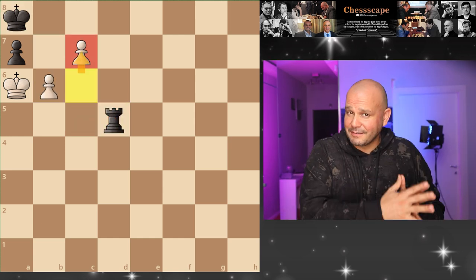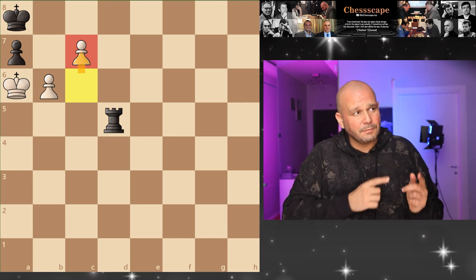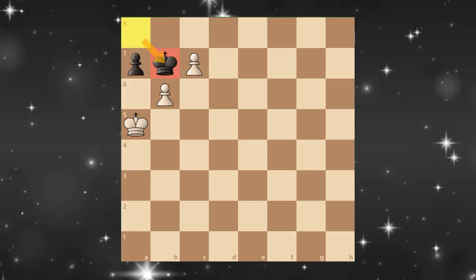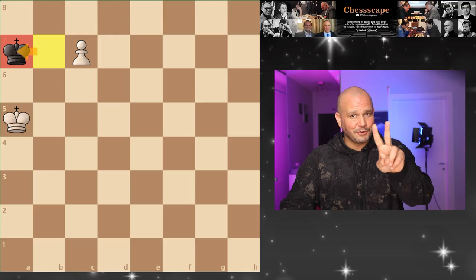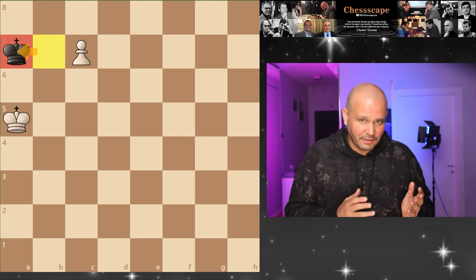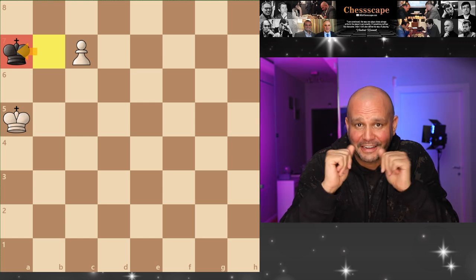But let's say you play higher rated players who understand that the only way to try and draw this game is to sacrifice the rook with rook a5. You take and now king b7. Now capture the pawn, and when he takes — trick number two. How do you end up in a totally winning position on the next move? Small hint: not by playing the first move that came to your mind.